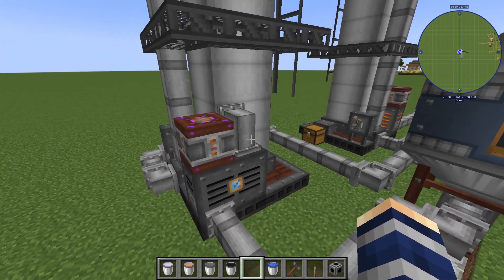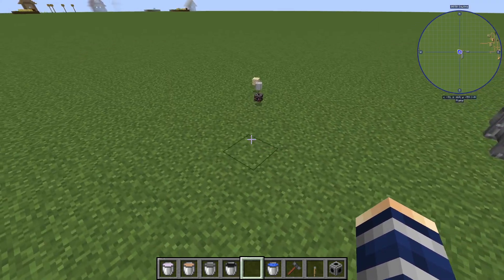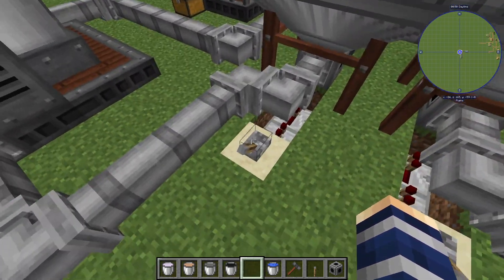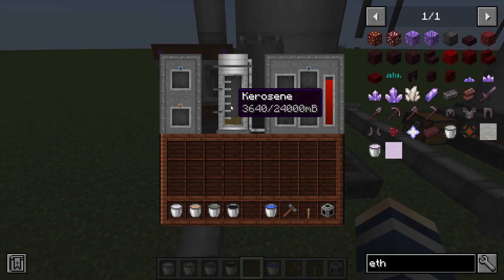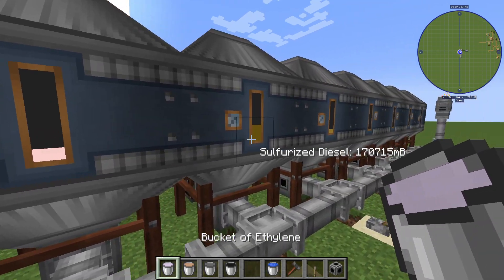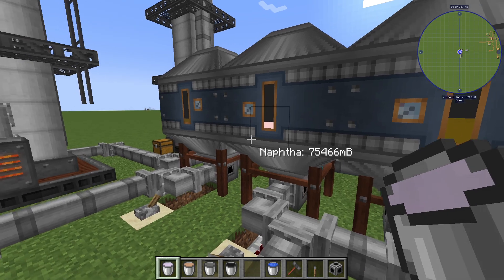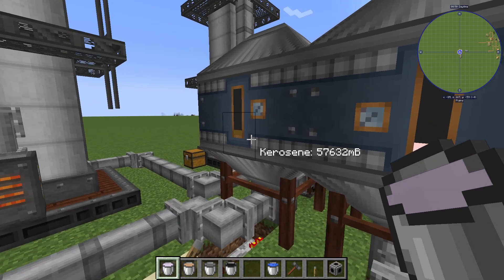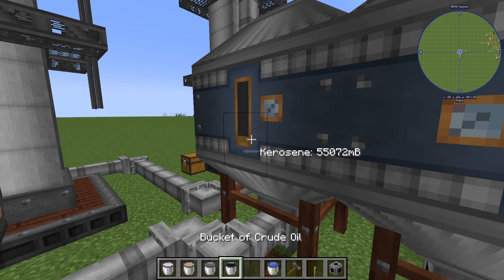While your crude oil is being broken down you're going to need a second distillation tower, and I would honestly suggest making a third so you don't have to do what I'm about to do. We're going to send all of our kerosene out of this tank directly into here. This breaks down the kerosene into more naphtha, more sulfurized diesel, and possibly lubricant — but definitely more naphtha, because we're going to need a lot of this to make ethylene.